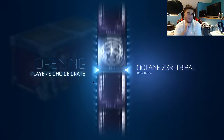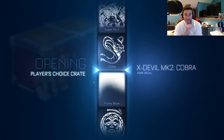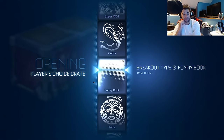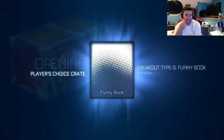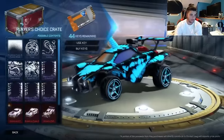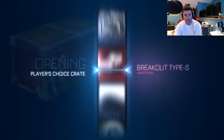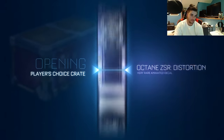You know what else I can't believe? The absolute ridiculous amount that the alpha items have gone up. When I bought my alpha hat I paid a hundred bucks, and now I don't know — they're selling for like two hundred and something. I was looking on the market. It's ridiculous. I wanted to buy another one because I figured they'd go up in price since there's only so many of them, but I never did. Shame on me.